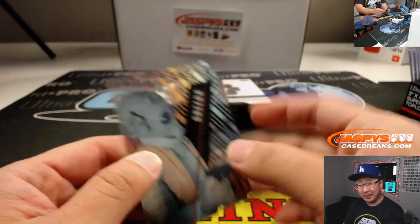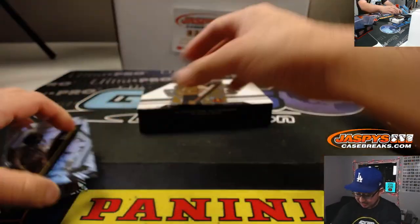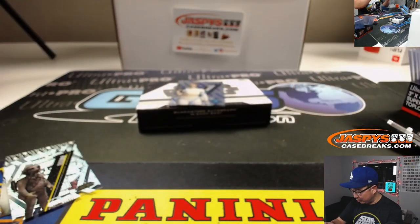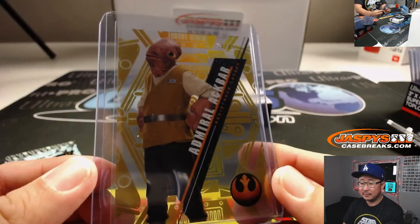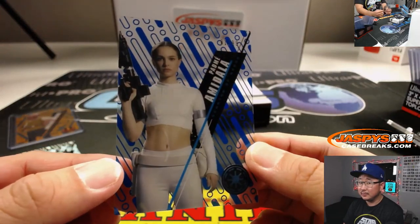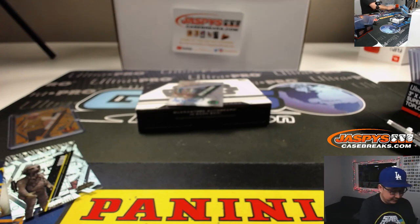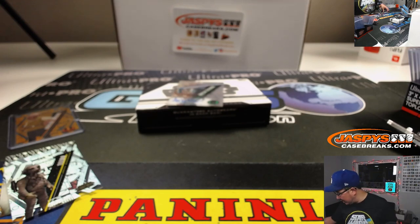That's my Greedo impression. It's a trap! 23 out of 50 Gold Admiral Ackbar — a delicious, delicious fried calamari. There's Padme, pretty easy on the eyes, 1 out of 99. Oh sorry, Admiral Ackbar. These are the non-autos, so that goes to whoever has the non-auto numbered Admiral Ackbar — and that's Bill, so you'll get the Padme as well.